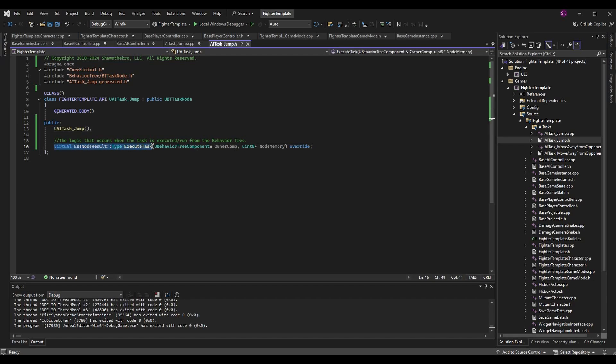We have Public — I'm making it public because we're going to be calling Execute Task from another area. It's called when the behavior tree executes the logic. We have our constructor UAITask_Jump, and then we also have the function we're overriding: Execute Task. This function is very important — it's essentially the logic that runs when this task is chosen in the behavior tree. As the comment says: the logic that occurs when the task is executed or run from the behavior tree.